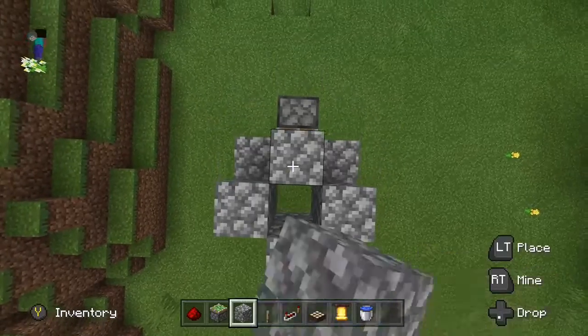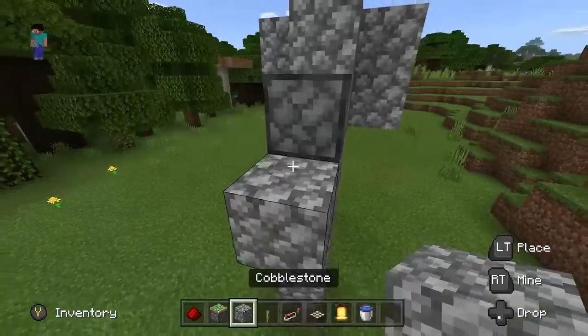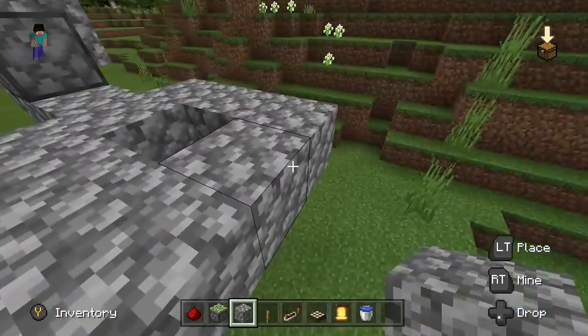I'm going to make a spot to hold the water. Once this is done, I'll put the water in. I'm going to make a redstone clock that is timed.